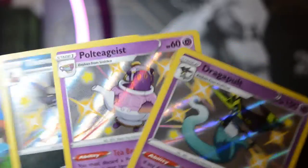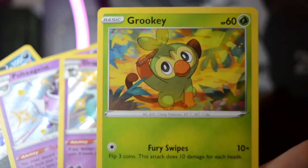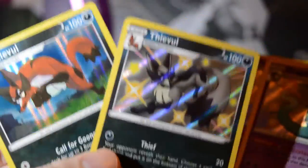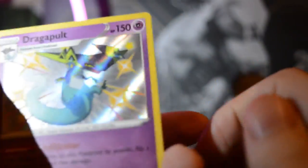Thank you so much to PokéFamClub on YouTube for doing this wonderful giveaway. I really appreciate it, thank you so much. I hope you enjoy the video. Let me know what your favorite pull was. Maybe it was Grookey - I'm assuming most people are gonna choose one of the baby shinies. I'm gonna go with Dragapult myself, just because it was the first one I pulled - so it's got that bias. Maybe it's Thievul though, because it was the same pack luck. Let me know down below what your favorite pull was, and have you opened up any Shining Fates? What was your best pull? Thanks for watching everyone, hope you enjoyed the video, and as always, stay classy.